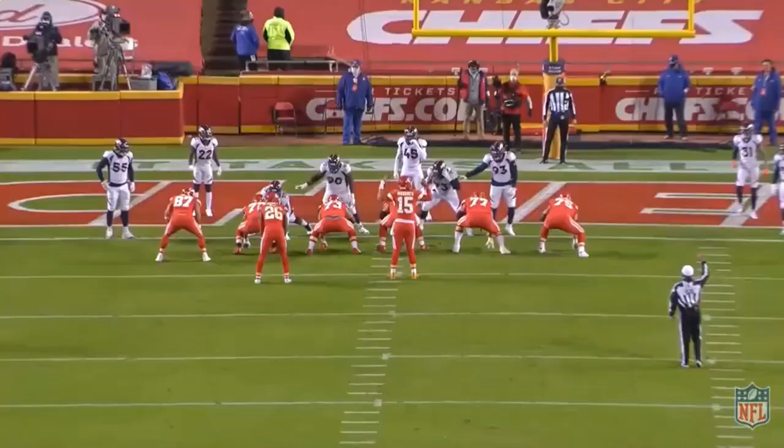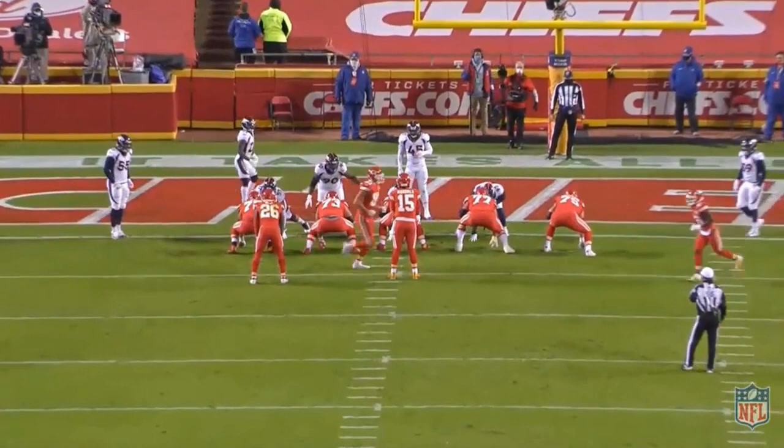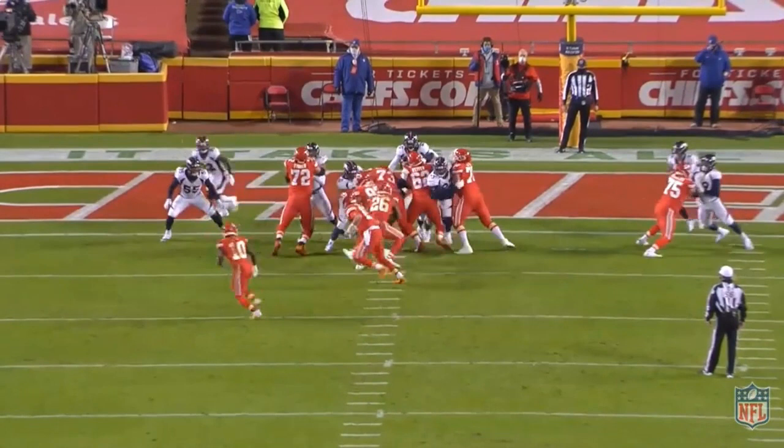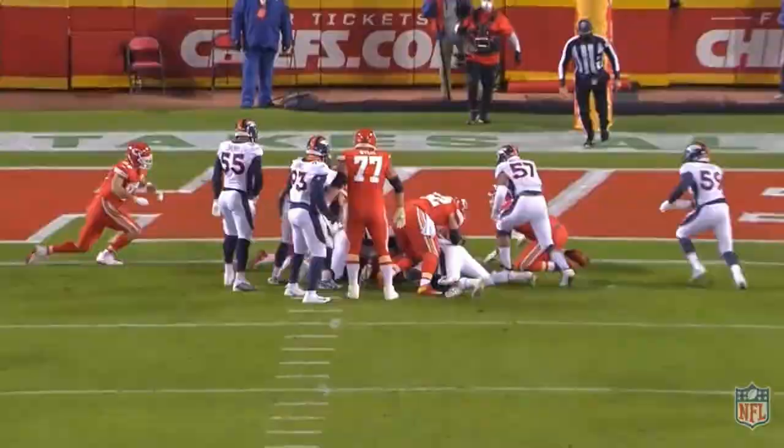Shout out to that Broncos defensive front — Sylvester Williams, Deshaun Williams, Shelby Harris, Draymond Jones — these guys are all working. On the goal line, you have head-up matchups all across the board, you just want bodies to create a pile and wrap up — that's exactly what happens. Justin Simmons does a great job, Malik Reid's got the one-on-one. Because of pressure from Draymond Jones coming through — you could argue a potential hold — Simmons is going to come through the open gap, Alexander Johnson is going to come and help out. They wrap up Le'Veon Bell at the two-yard line. He's not going anywhere.